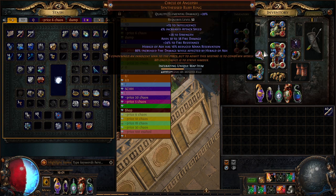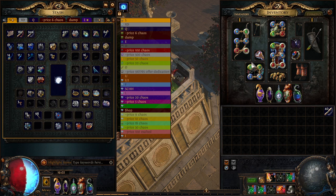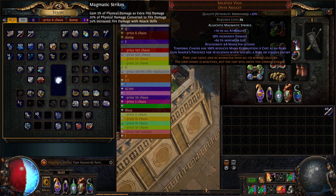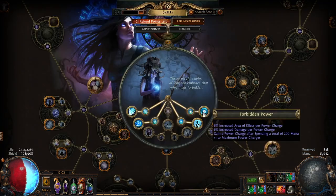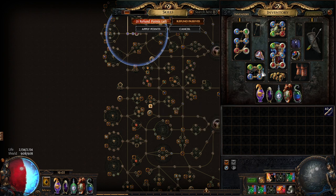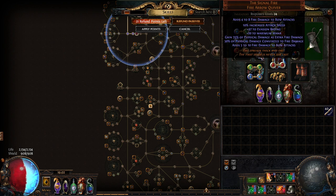For the bare minimum 30ex budget: obviously you need the Headhunter, then Shackles of the Wretched — at first it doesn't need to have curse on hit, that's an upgrade for later. You need all the gems (POB is in the description), you don't need awakened gems yet. You need Solstice Vigil with Magmatic Strikes allocated — that gives 20% physical converted to fire and 5% of physical as extra fire. You also need Calm Roots, it's a 1c item, very easy to get.